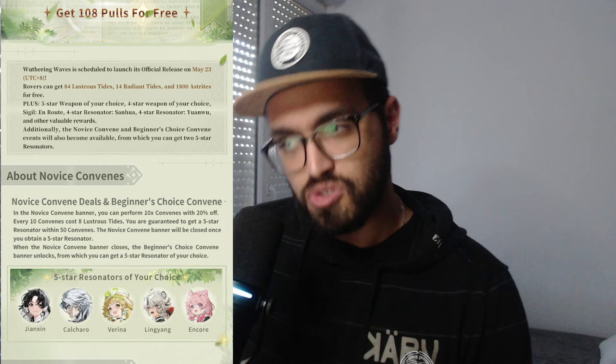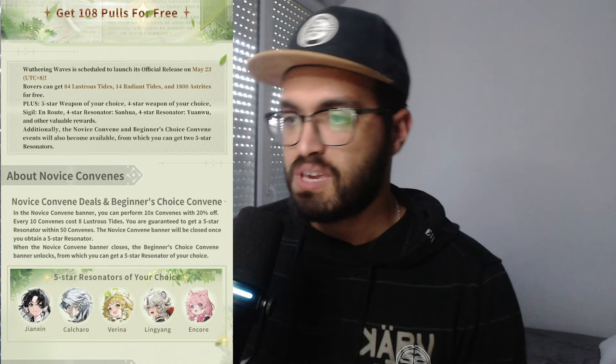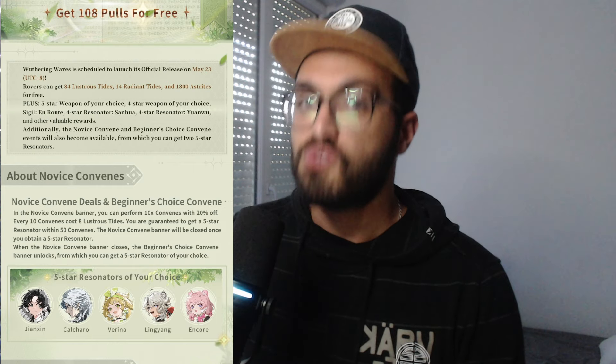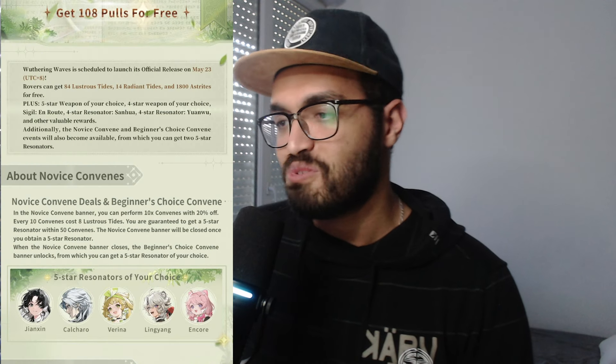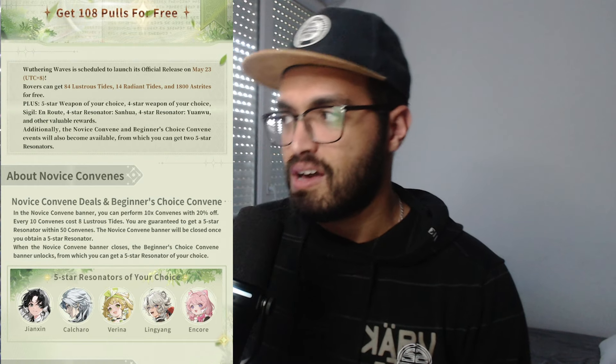Every 10 convene clusters converts to eight. You are guaranteed to get a five-star resonator with 50 convenes — actually it's 40, because they give you a 20% off, so 50 becomes 40. So with 40 pulls, and you already have 30 from pre-registration slash the free 10 they're gonna give us, that's actually already 30. Re-rolling is gonna be very simple. The Novus Convene Banner will be closed once you obtain a five-star resonator. That's the standard starter banner we have in most gacha games — they want you to have a good welcome, but at some point you can't abuse it, so you can only do that once.